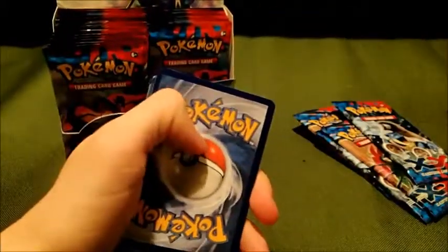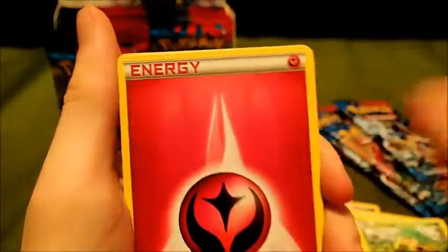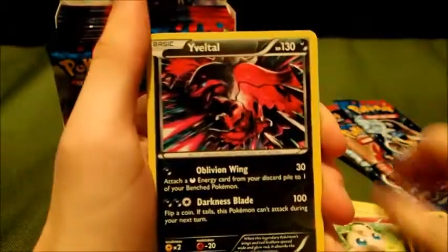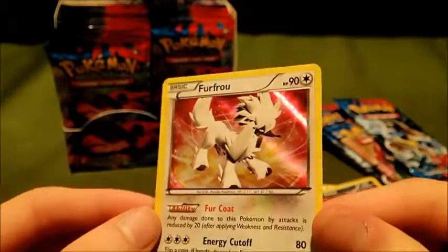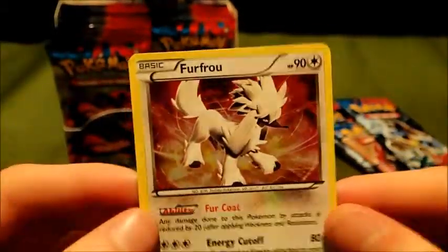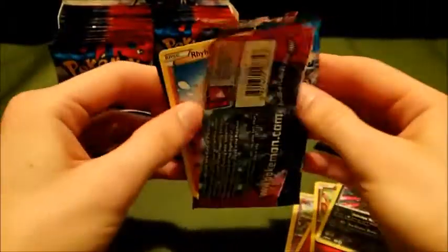I was wanting a Mega - or even... I think Skarmory's probably the lesser of the Full Arts you can get in this set. I know the others are pretty cool. So we got a Whirlipede. Shauna. Volbeat. Pikachu. Pansage - looks like he got the sun in his eyes. Fairy energy. So there are fairy energies, lots of them. Venipede. Fairy type Jigglypuff. Yveltal Reverse - that's a rare, he looks really cool, flying at your face. And a Hollow Furfrou. I still don't know about these Hollows - they're cool though.